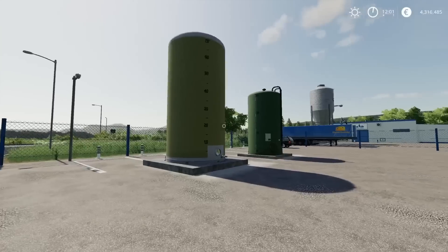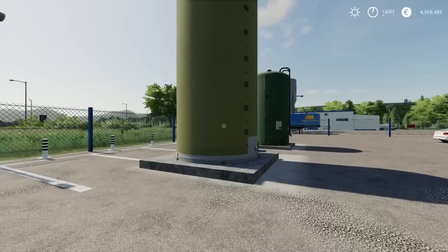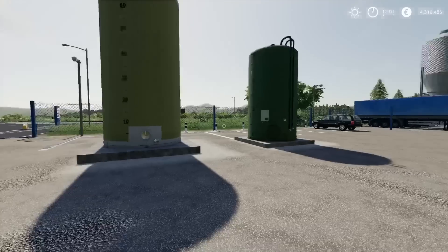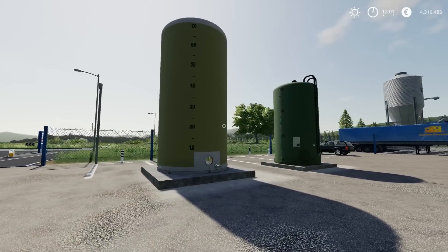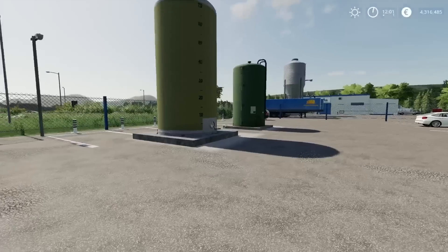First off we've got a liquid fertilizer tank and a herbicide tank, these are by Nick Sarco. The fertilizer tank is five slots, the herbicide tank is seven slots. They are buy points, not storage tanks - these are separate mods, they don't come together as such, but they are by the same modder so I thought I'd put them next to each other.